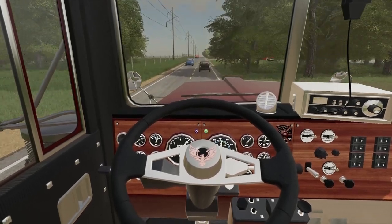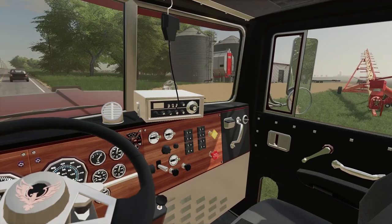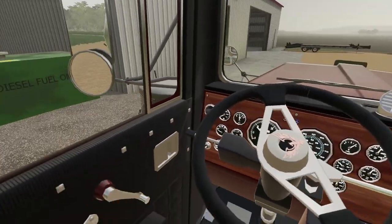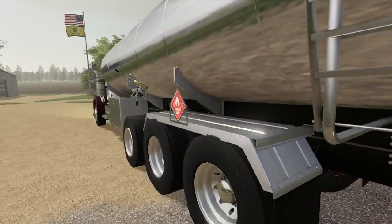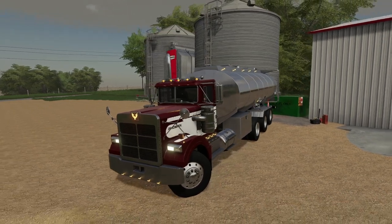This should be our turn right up here. So let's slow down, nice and easy, and pull on in here to give this guy some fuel. It looks like his fuel tank's right up there to our left. Right here should do. Let's line ourselves up, back on up into it. Got them all fueled up.